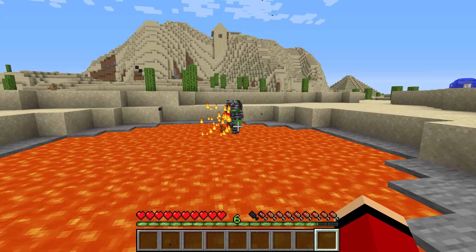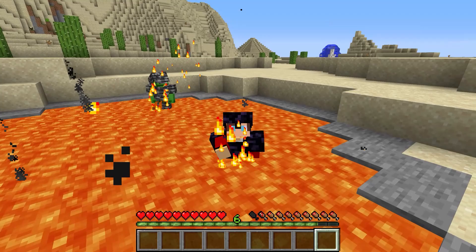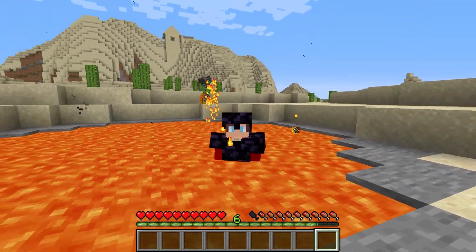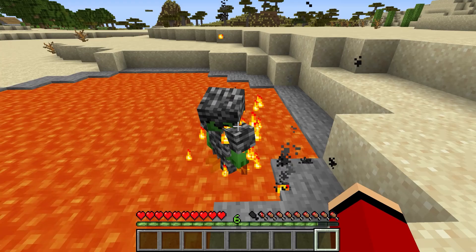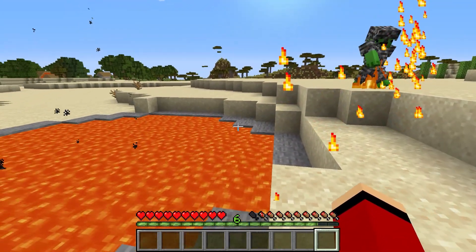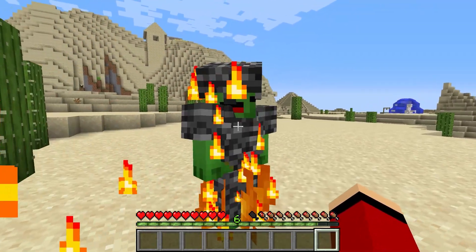Try it again. Sure. Whenever you step in the lava, you get equipped with a fire helmet. Wow — I'm wearing one too. What's that supposed to do? It has so much fire resistance that fire ends up healing you. Seriously? You're right! Yep — that means lava won't bring your health down to zero.